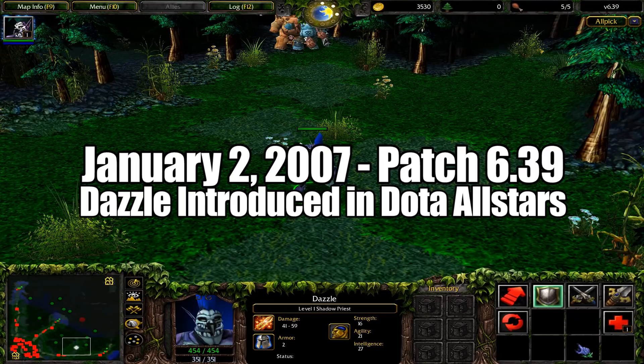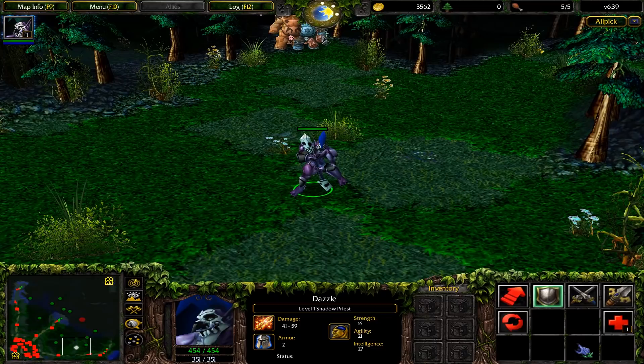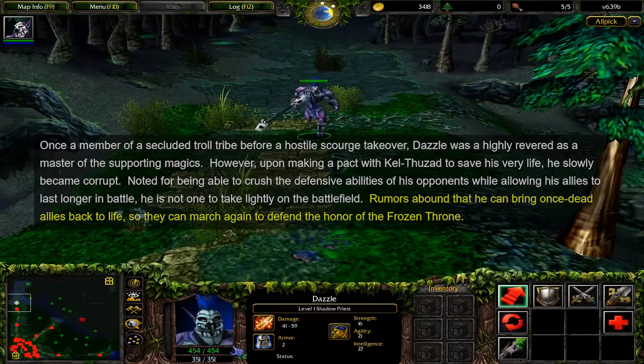Dazzle was first implemented in Dota on January 2, 2007 in version 6.39. He had a short-lived prototype named Drazzle who debuted in 6.00, but that's another story for another time. He uses the model and responses of the Dark Troll Shadow Priest neutral creep from Warcraft 3, and his lore explains the origins of his powers. He was once a member of a secluded troll tribe before a hostile Scourge takeover, a master of supporting magics, but after making a pact with Kel'Thuzad, he slowly became corrupted and now serves to defend the honor of the Frozen Throne.